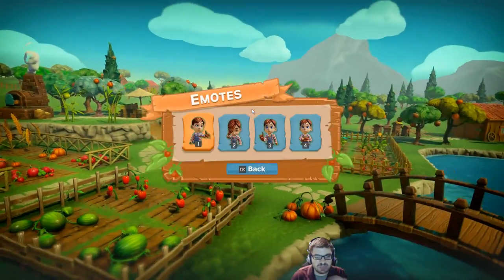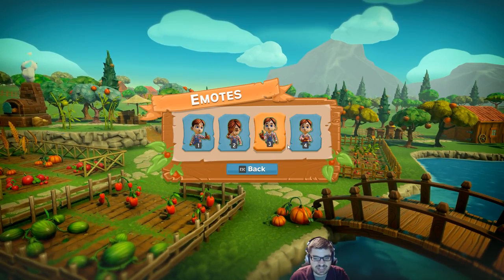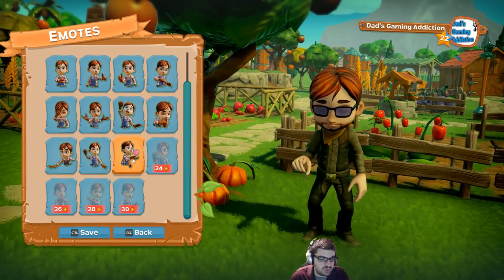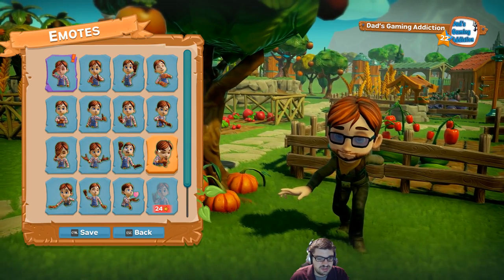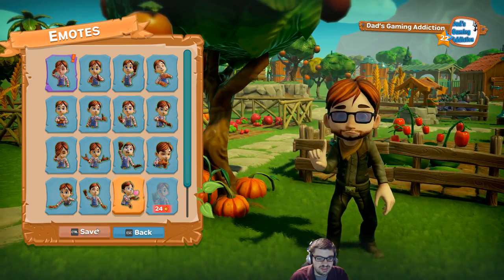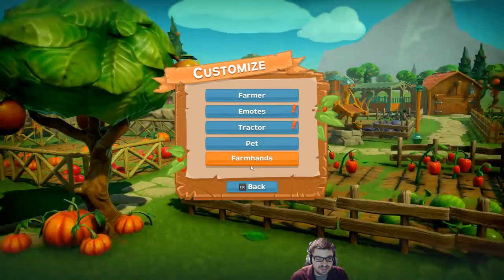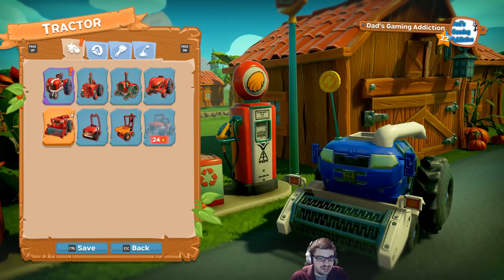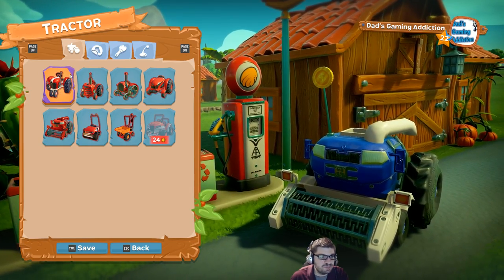There are different emotes. You can have up to four active at a time — you just click on one and choose an emote to bring with you into the game. Plenty of different ones. I'll just keep my default, that's fine. There's about 13 people on Bessa's farm. We'll go to Bessa's farm in a little bit.